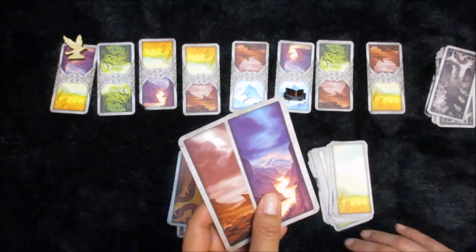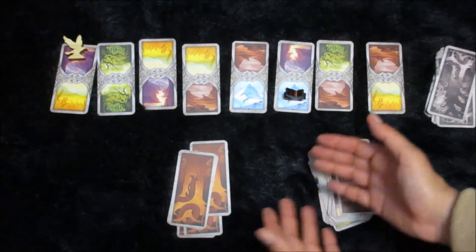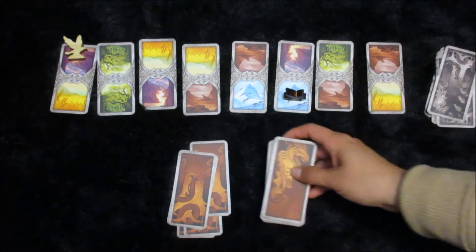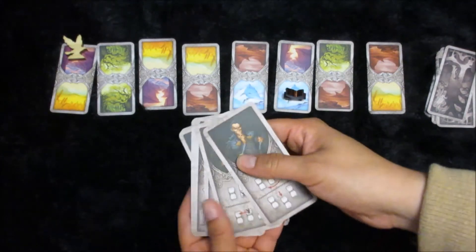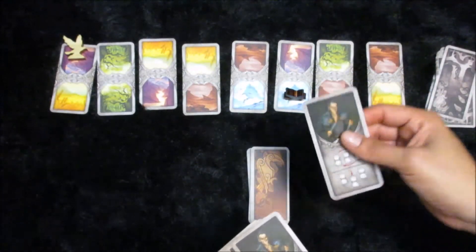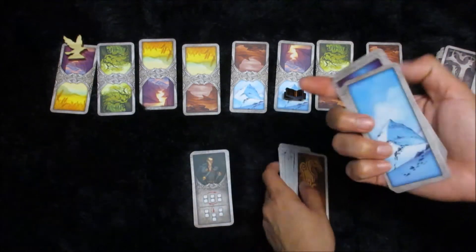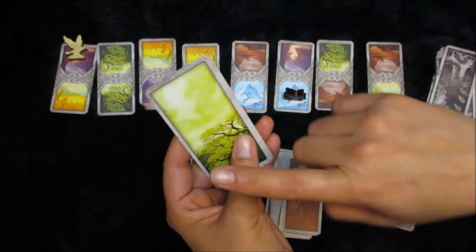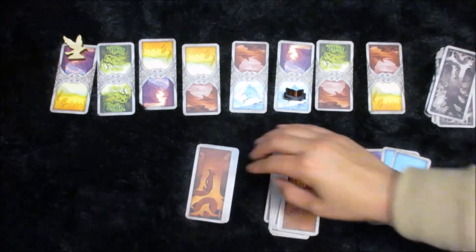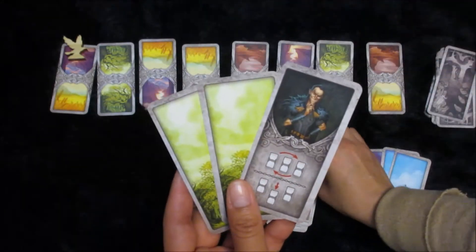If you use all of your flight cards from your hand and don't have any more to draw from but you've discarded all of them, you can pick up your discard, reshuffle them, and then you have a new deck to pull from. However, with the Loki cards, once you use a Loki card it will forever be out of the game, so make sure you're using your Loki cards wisely. After you've played your turn — say if you played three cards — you then draw three cards back up from any pile, either your flight cards or your Loki cards, and then it becomes the other player's turn.